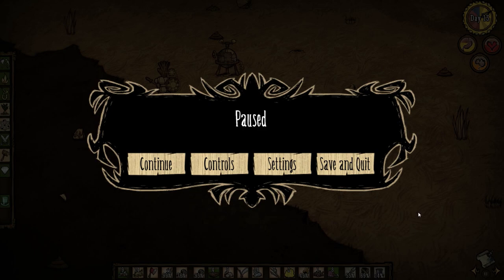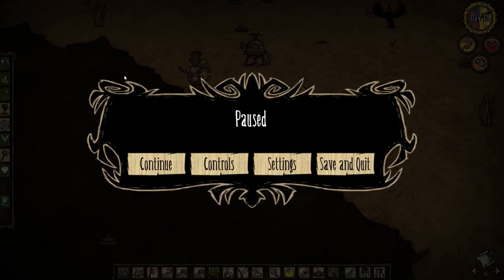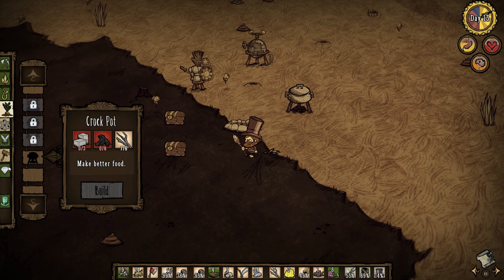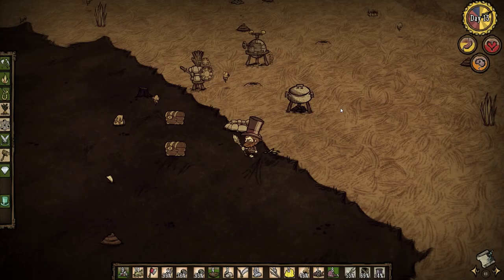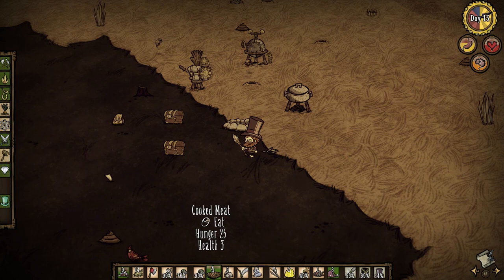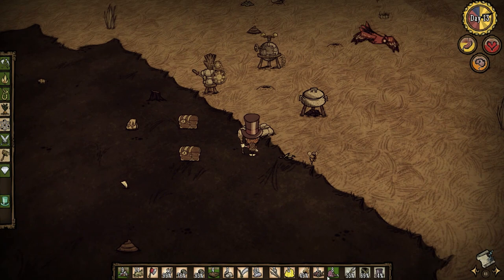Hi everyone, I'm Arwazir and welcome back to Let's Play Don't Starve. Before I continue this part, I installed two mods. The first one pauses the game while I'm in the crafting menu, which is very useful especially when recording since I can't alt-tab to check the wiki. The second mod shows the hunger value of various food items. That's all it really does.